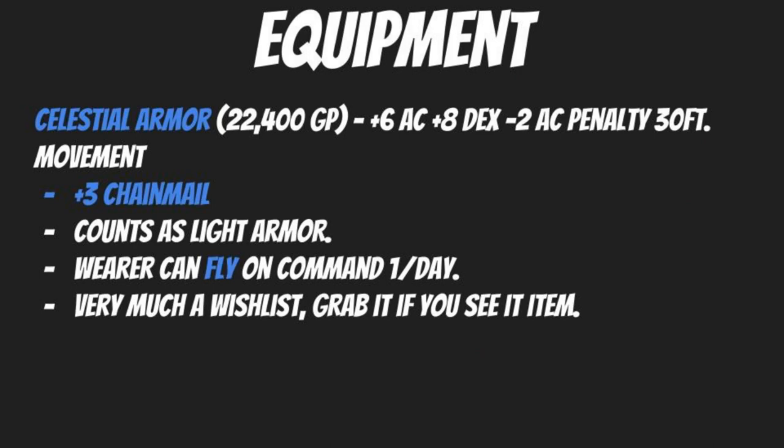A wishlist armor item — grab it if it ever appears in the loot pile — is Celestial Armor at 22,400 gold pieces. It provides a plus six bonus to armor class and a plus eight dexterity bonus with only a minus two armor check penalty on applicable skills, and it retains a 30 foot movement speed. It counts as plus three chain mail, so you actually get plus nine total AC, and with a high dexterity score your defense becomes truly incredible.